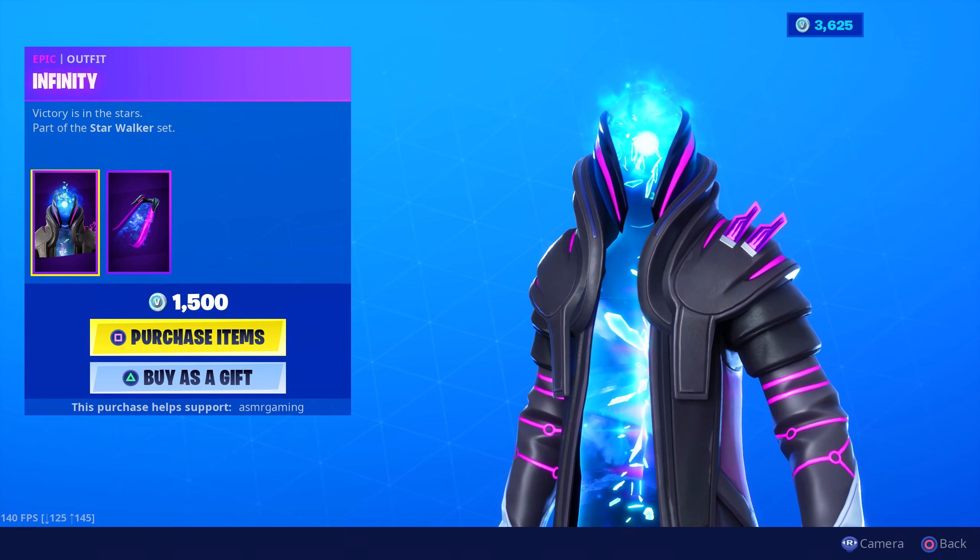Major Lazer is still in the item shop — weird, yesterday I told everyone it would be the last day he would be on, but I guess not, he's still here. You can get the entire set, which is probably the best deal — you get the emote, the skin, the back bling, harvesting tool, emote, and the music, all for 2,475 V-Bucks. Or you can buy them all separately. Default Vibe is amazing, by the way — if you don't have this, I recommend it. It's really cool to listen to.